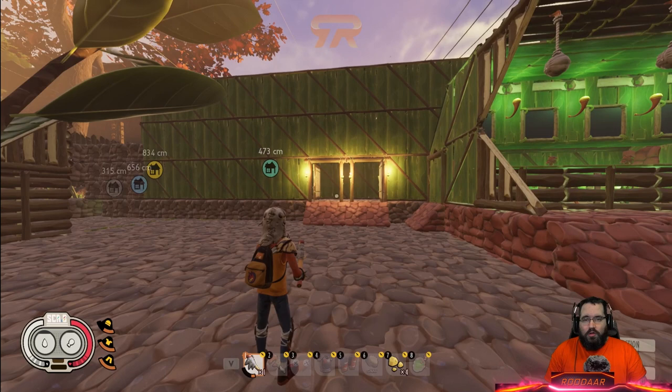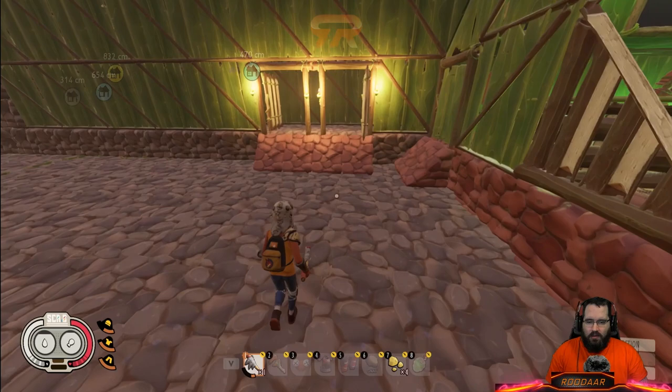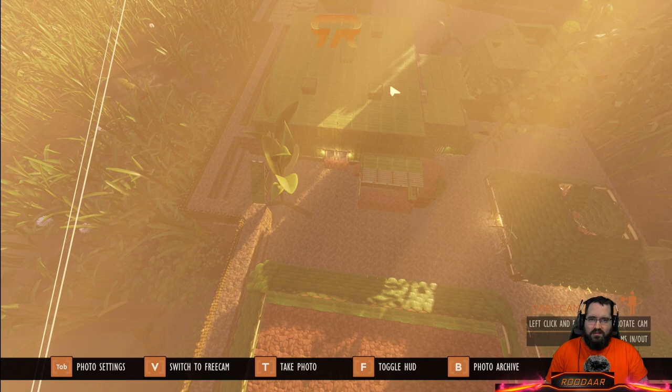Hello everyone, we're back with another Grounded video. Today's video will be going over the basketball court, another component of my Crimson Keep. The last video I did was the concession stand. I had to take a break making videos because I got sick, but I was able to get back and now we can get going. The basketball court is a fairly large building — I want to say it's like 12 by 15.